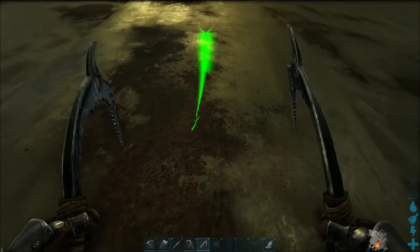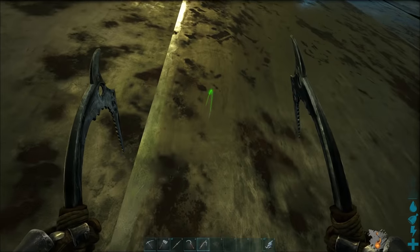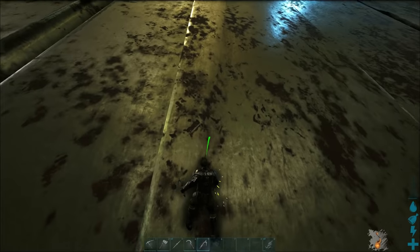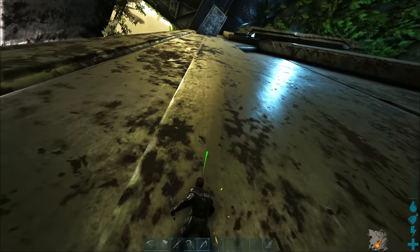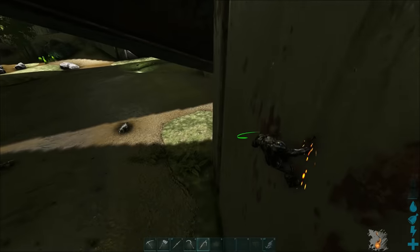Once you've made it, put it onto your hotbar and any time you approach a vertical surface you'll see a green arc appear. Once you left click on it, you'll attach yourself to the wall. Any subsequent click will make you climb up the wall in the direction the arc is facing.